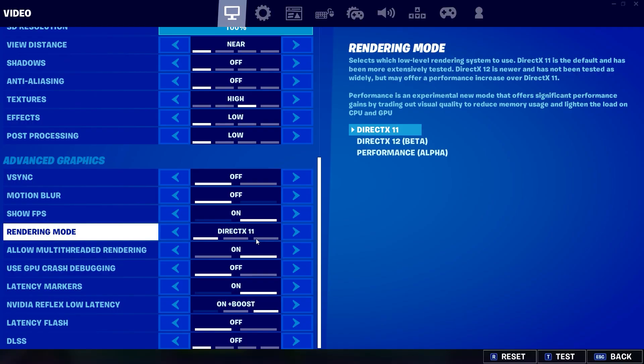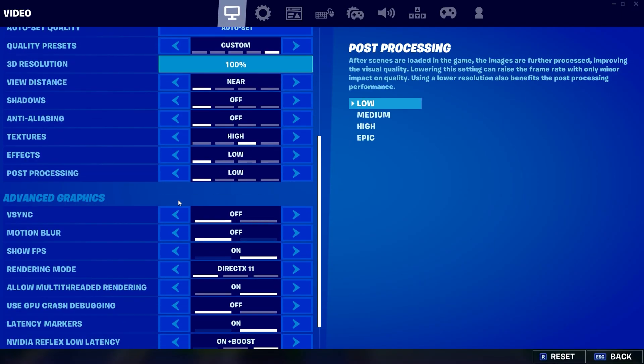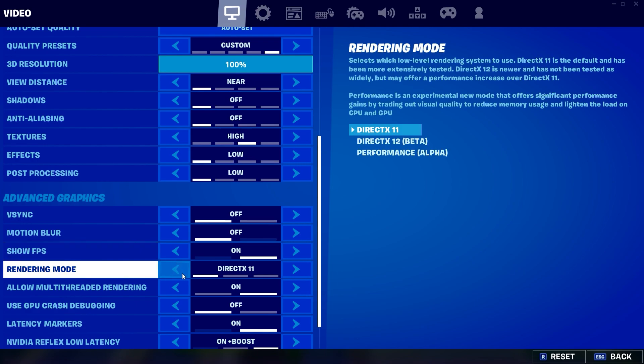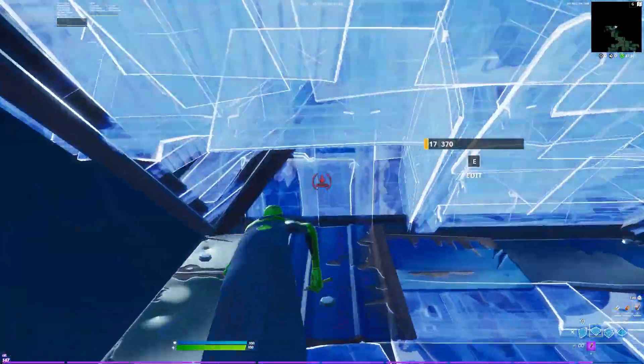So DX11, DX12, and performance mode — obviously performance could have a certain increase. For me on DX11, while jumping off the bus I did a test with each of them. Looking down with DX11, I get around 80 to 110 FPS. On DX12 I got pretty much the exact same thing, except I crashed a couple times using DX12, so I just switched off that. And on performance mode, I really didn't see any sort of increase at all, except the builds looked horrible.